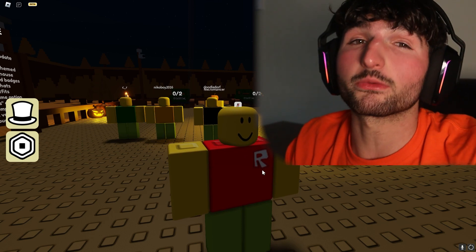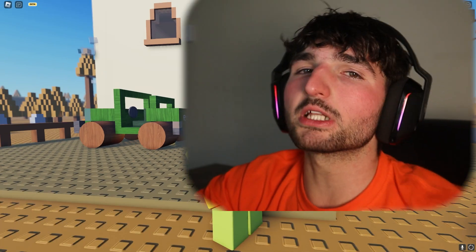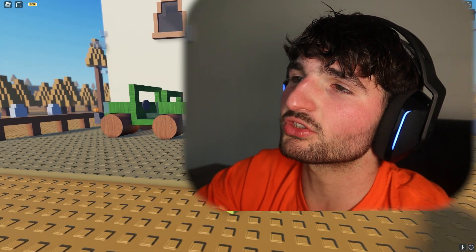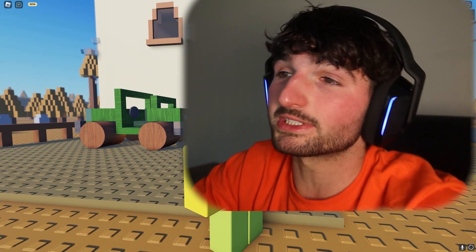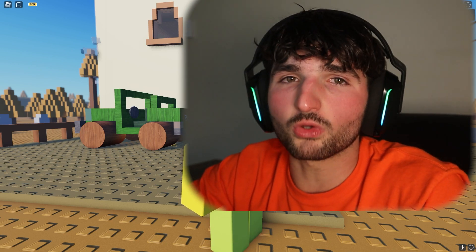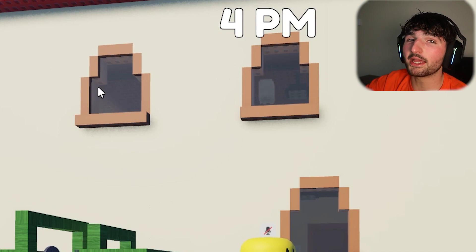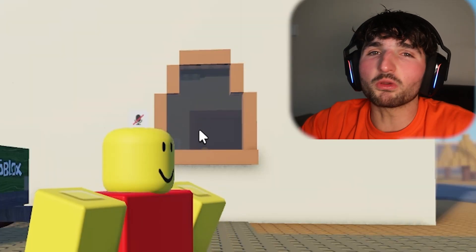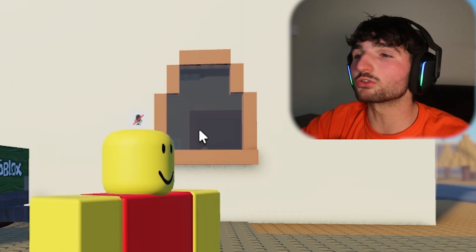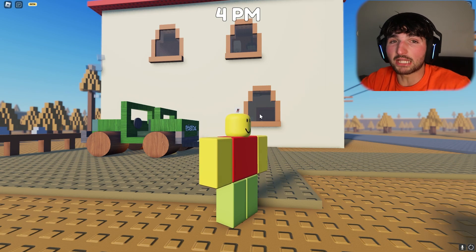The second time around with the generator we gotta be more cautious. My new idea: put everything we can on the upstairs windows — he'll have more barricades to break through. And downstairs we don't leave anything; we just patrol downstairs all by ourselves sprinting in circles. Once we see him we just flicker the light. If we get there in time he ain't gonna get through.